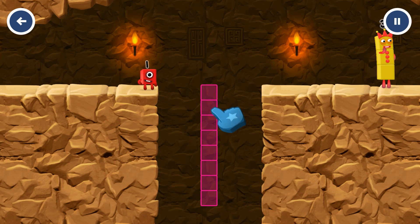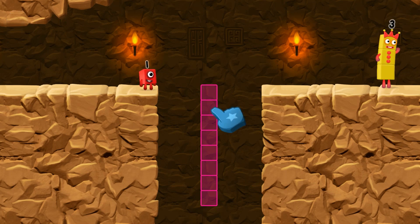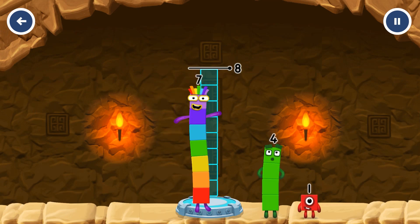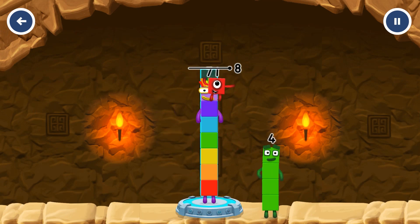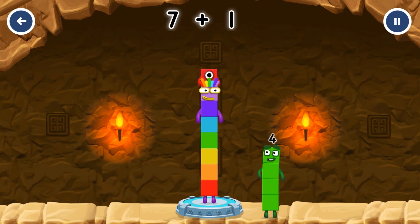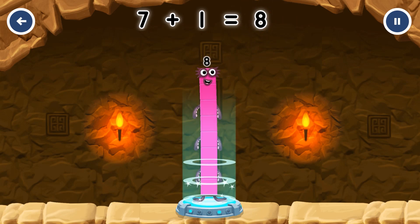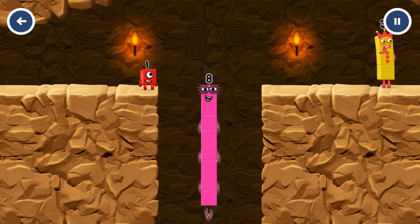Tap to solve the puzzle to help get across the gap. Add numberblocks to make eight. Seven... one — you got it! Seven plus one equals eight. I am eight! Fantastic!